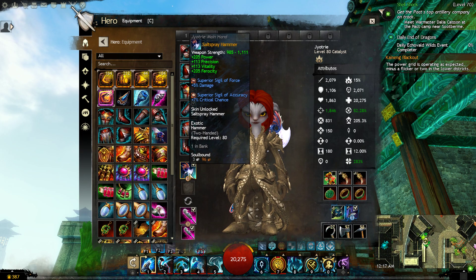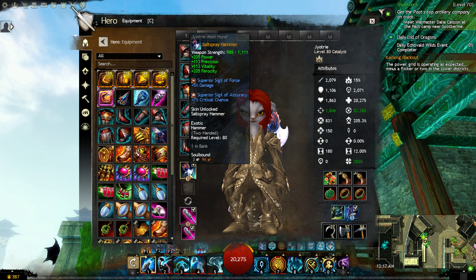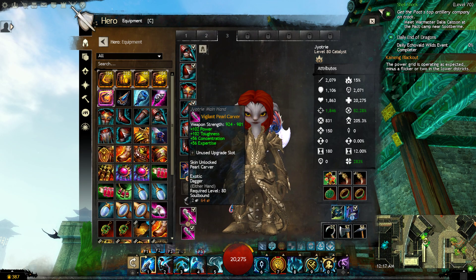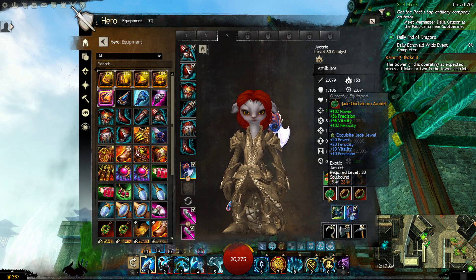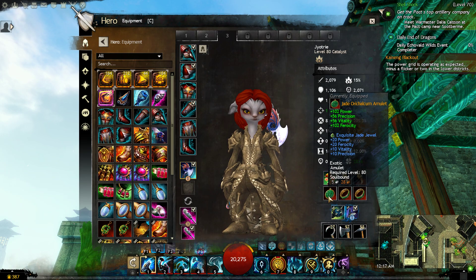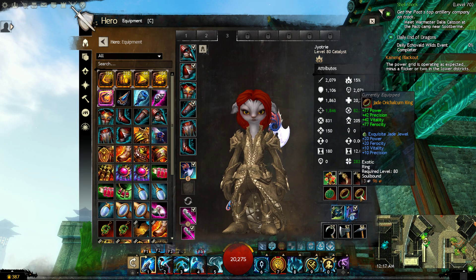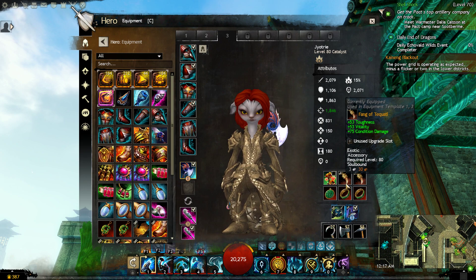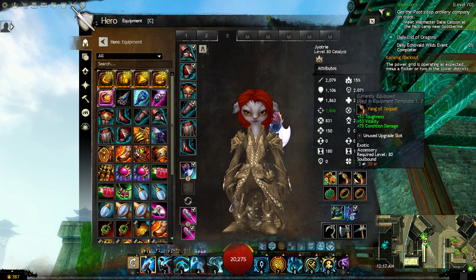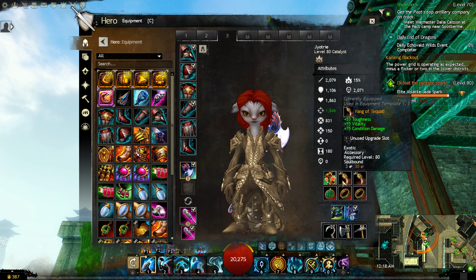For our weapon we are using the main hand hammer, which is also Marauder set with sigils of force and accuracy. For secondary weaponry we'll be using double dagger. For trinkets we're using a mix of jade and orichalcum — jade for the amulet and two rings for power, precision, vitality, and ferocity. For the accessory we'll be using Fang of Tocaudal to give us a little more toughness and some condition damage. We do have some condition damage — mostly in the form of chill and vulnerability — and this will help with that.